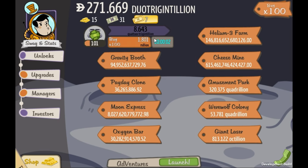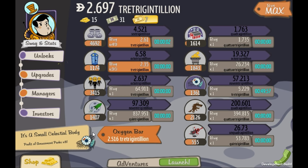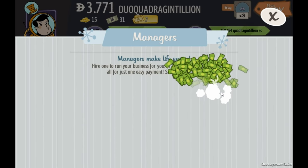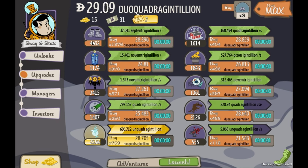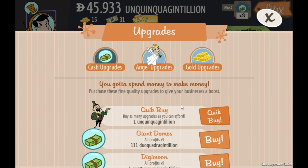What I do here is just go ahead and buy max of everything that I can. When I buy the managers it'll automatically start cashing out. I boosted my oxygen because at the time of mega boosting it was making the most money, and it really helped to the end game. But ideally if you want to boost something, you're gonna want to boost the amusement park because by the end game that's making so much money.